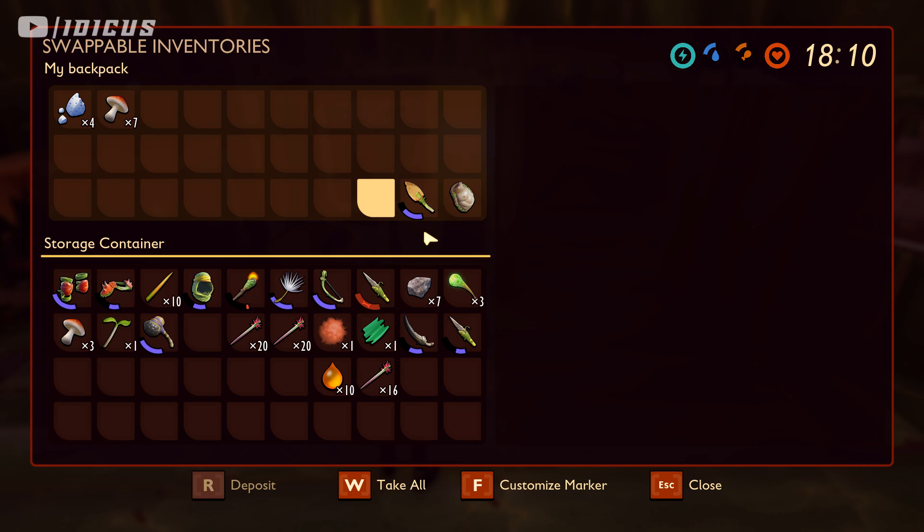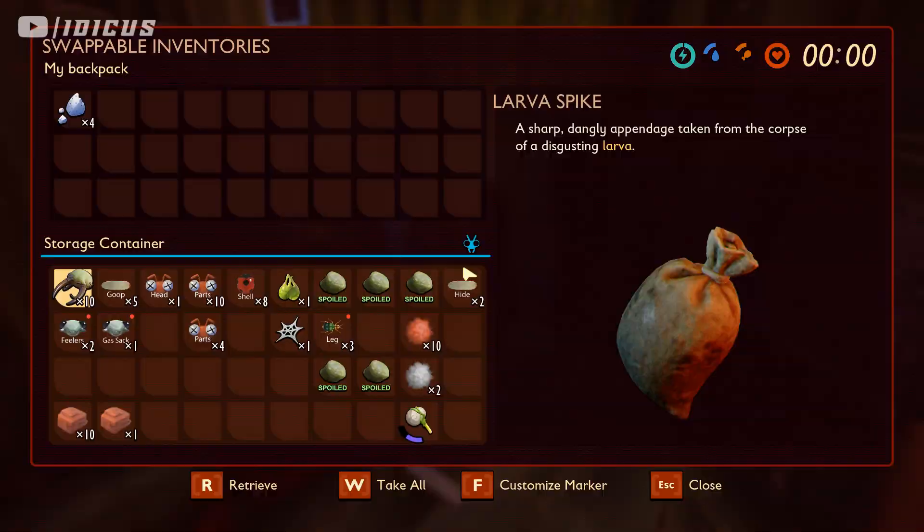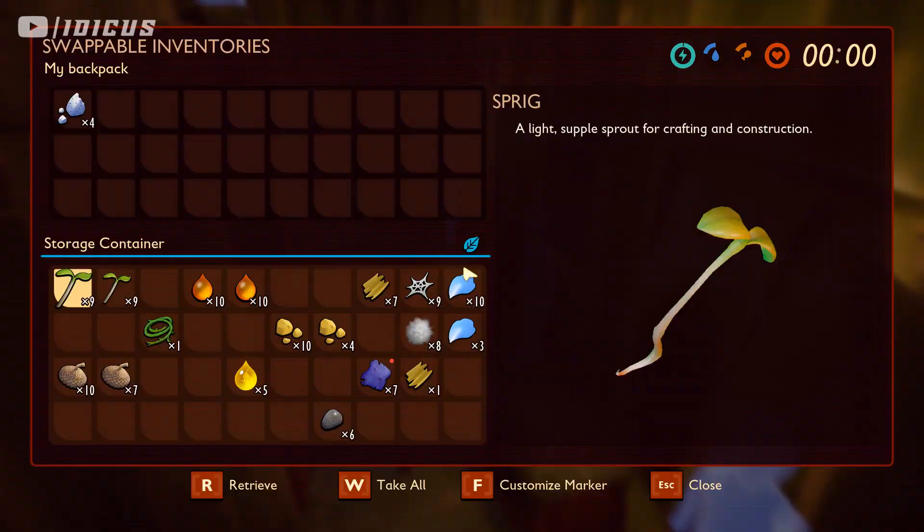Back in my house or base, I'm going to put away all my items and check what we need to make this. We need some spider silk and some flower petals — those will be the things I duplicate.